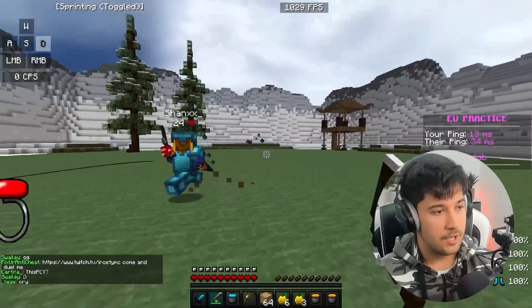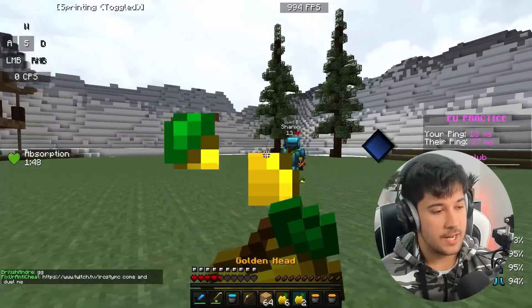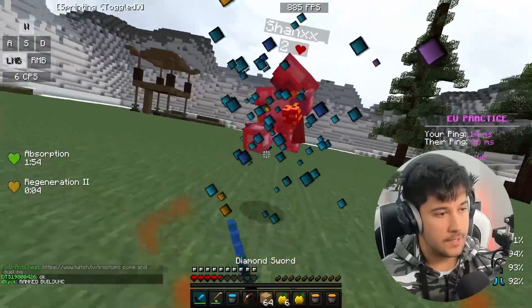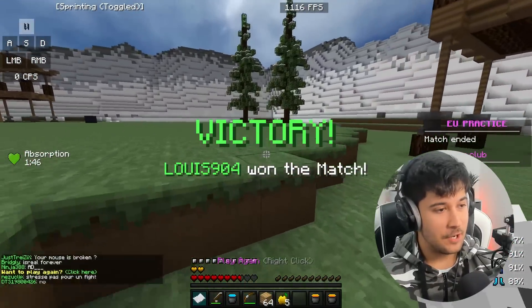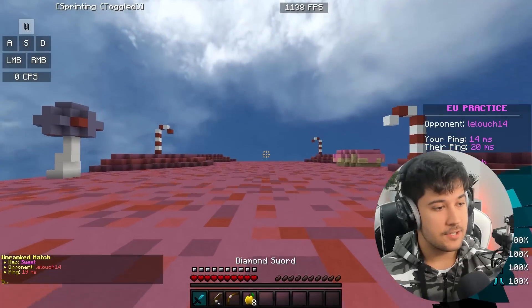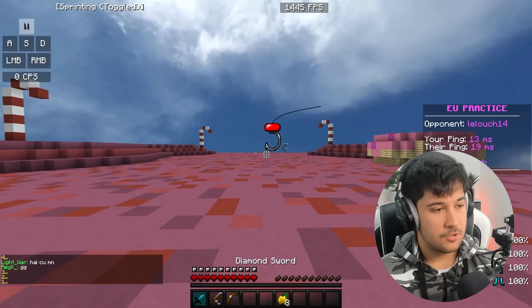This guy's rodding quite a lot. He's getting some pretty good hits — I thought we could just trade, but it seems he always gets the extra hit, which is annoying. He's got his water. GG — first fight, we won. Now we're going to try Classic, which is probably one of my favorite kits on this server. It's really good just to practice and then go play some SG or something like that.